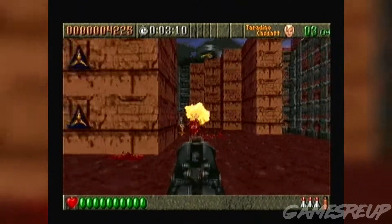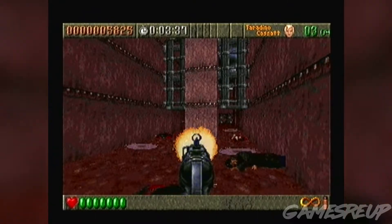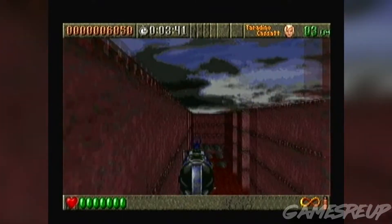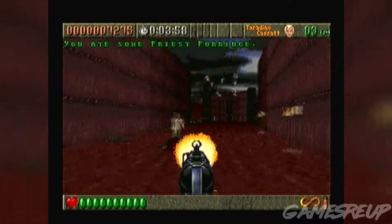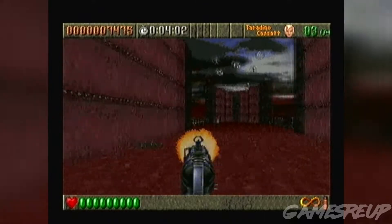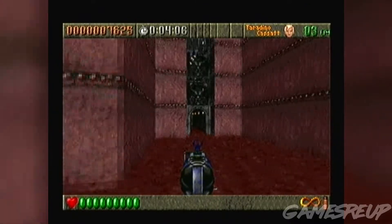The weaponry ranges from pistols and shotguns to rocket launchers and a massive rocket launcher which really kicks ass, as well as machine guns. The machine gun and pistol are totally unlimited ammo — and that's great because you don't normally get unlimited ammo on a weapon like a machine gun.